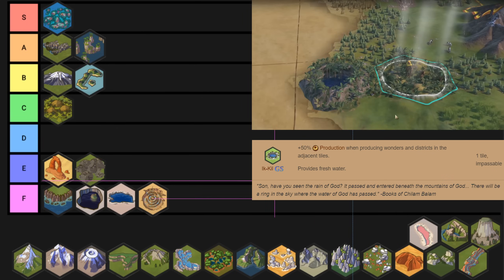I don't know how to pronounce this wonder's name, but the nicest thing I can say about it is that it's the best of the lake natural wonders. Honestly I probably think it deserves F tier. But at the very least it does provide some production. The extra 50% production is really nice when you're building wonders and districts beside it. But it's pretty short-lived and it doesn't do much else beside that.